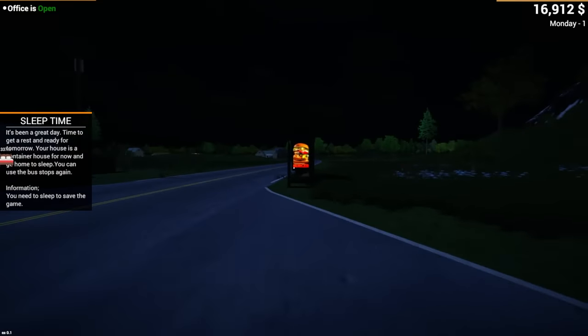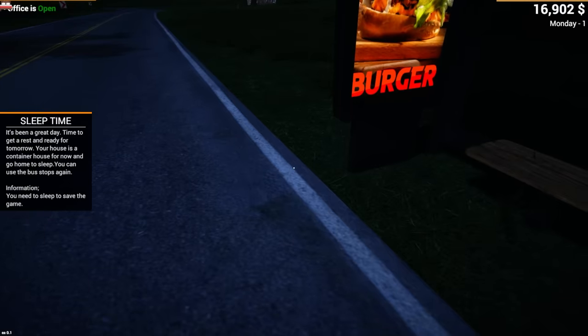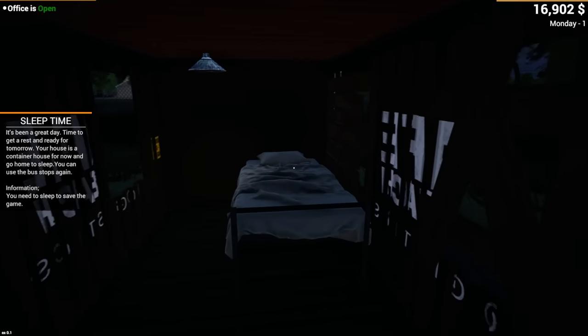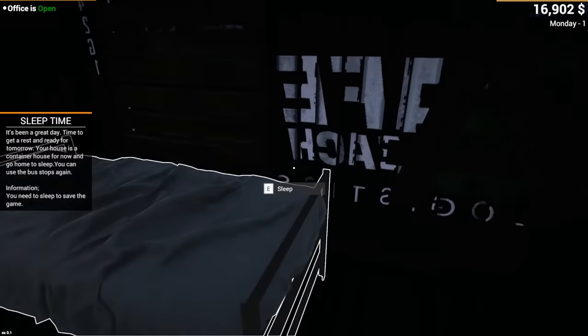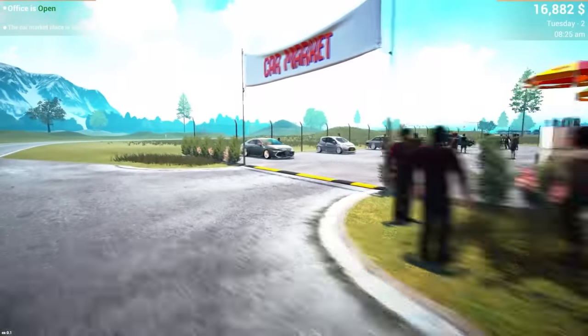And all of a sudden it's dark — you can go to your container house now. In the demo we had a nice house — what happened? You can barely see it, but yes, this is a shack on the side of the road. Do I even have lights in here? I don't see any lights so we're just gonna go to sleep. They said the car market is open — I just want to go see what the car meet looks like.